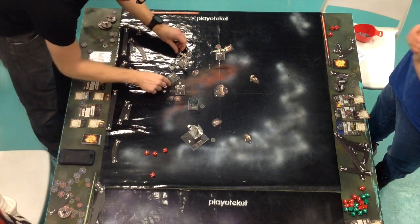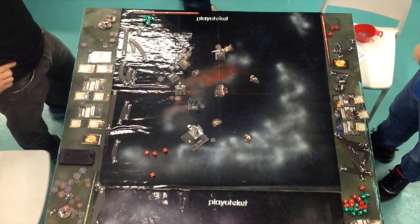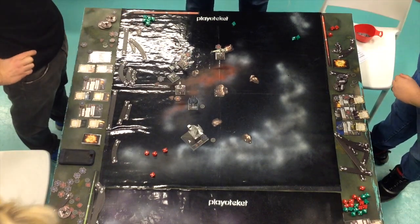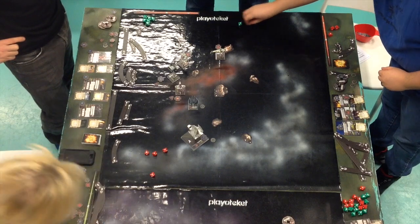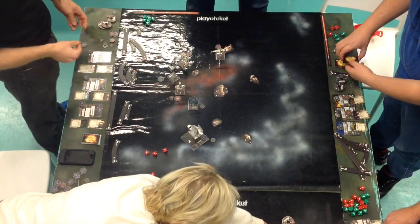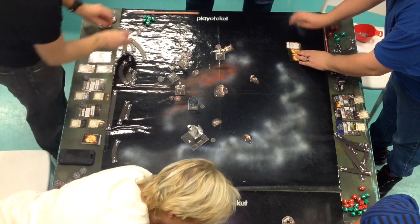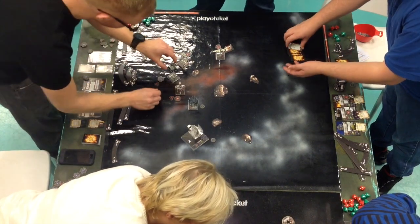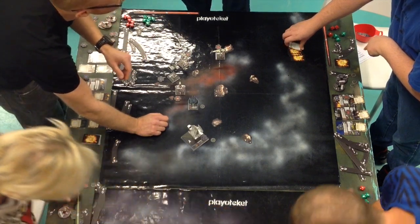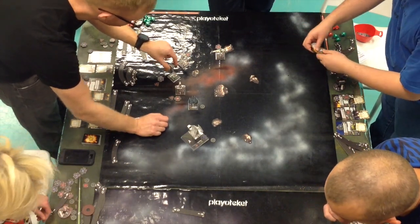Matthias used the target lock and a focus for 4 hits. So let's see if the Tempest Squadron can survive this. He got nothing — 2 blanks and an eyeball — so he takes 3 hits and a crit. That means the first ship is removed from the game. It's Morgan's Tempest Squadron pilot and it died without having a chance to fire its Cluster Missiles.